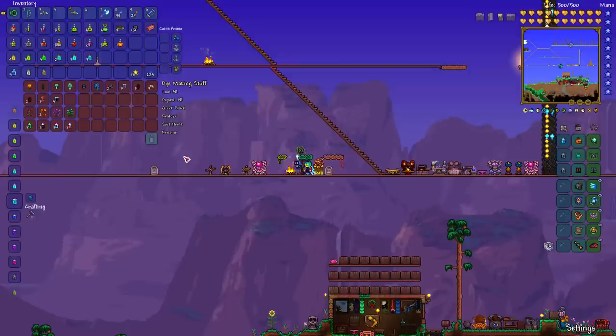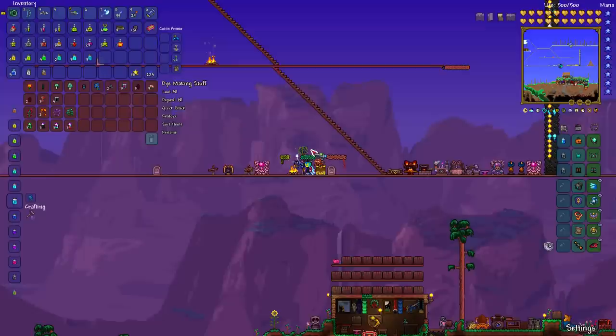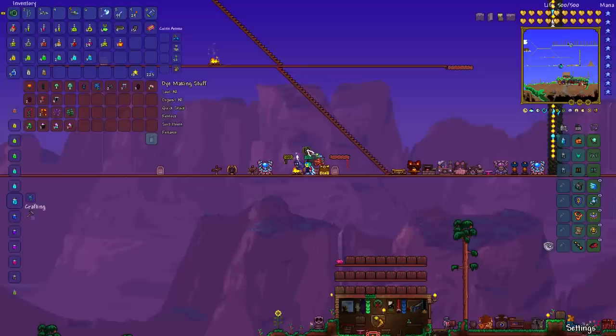Another one to look for is blueberries, which are found in any type of grass — not just forest grass or jungle grass. The yellow marigold is found exclusively in regular forest grass, the sky blue flower exclusively in jungle grass, but blueberries are found in any type of grass. That little bush gives you blueberries, which you craft into blue dye.